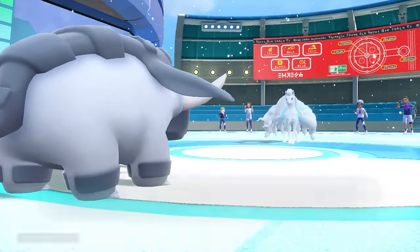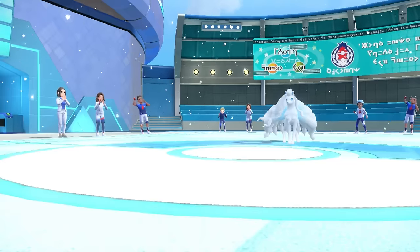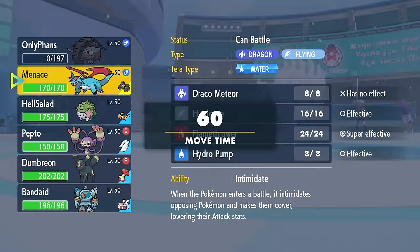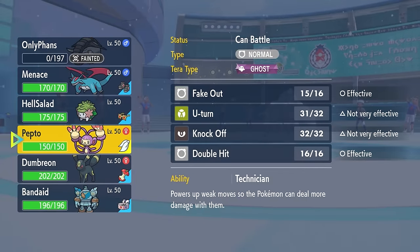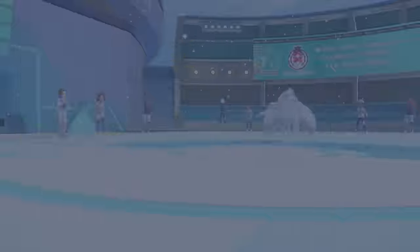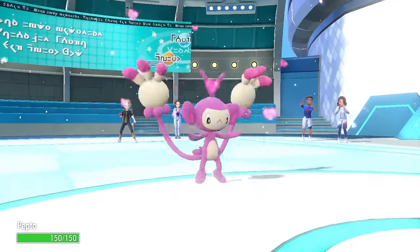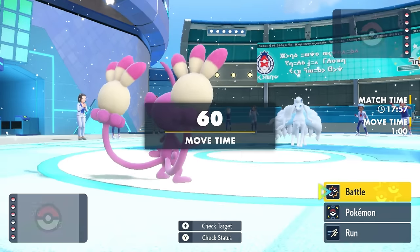I feel like they're going to go for the Aurora Veil expecting a switch, but they actually just go for the Blizzard, and that takes care of the Dawn Fan. With Dawn Fan down — I call that boy the Sweep Blocker — I used my red card at least. I wasn't able to set up Stealth Rock, which is unfortunate, but we got rid of the Light Clay, and I'm fine with that.